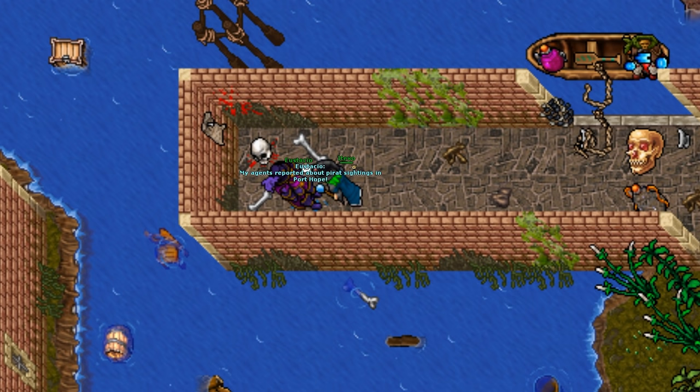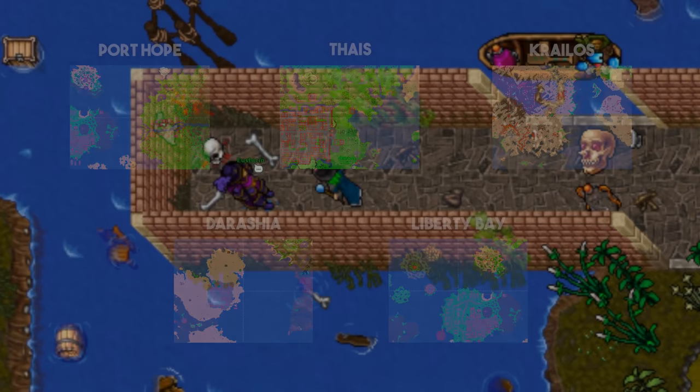The raids appear in Port Hope, Thais, Kralos, Darasha, and Liberty Bay. There are 3 types of raids and each type can happen at any of these places.